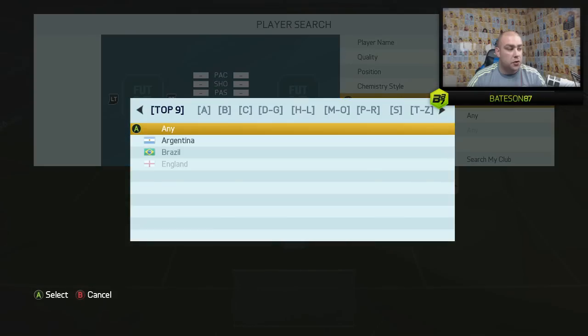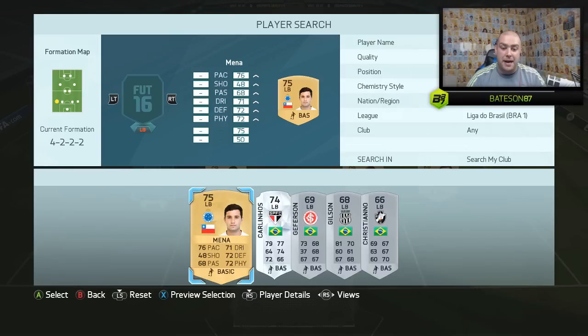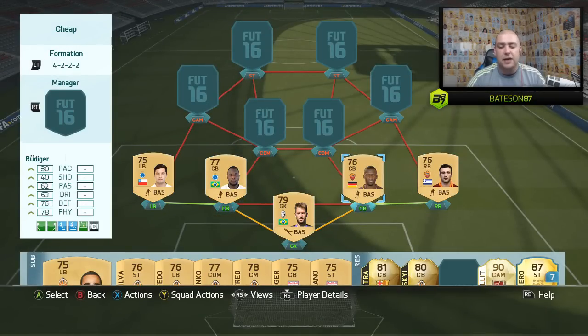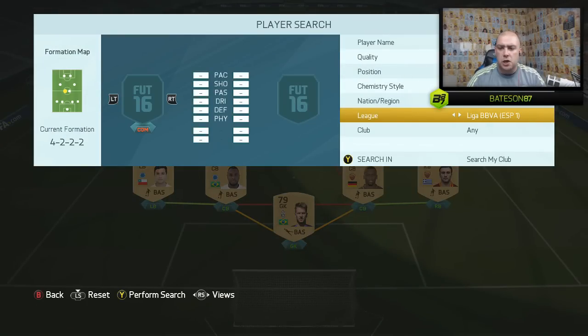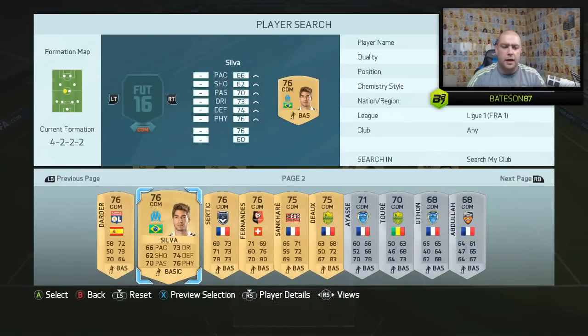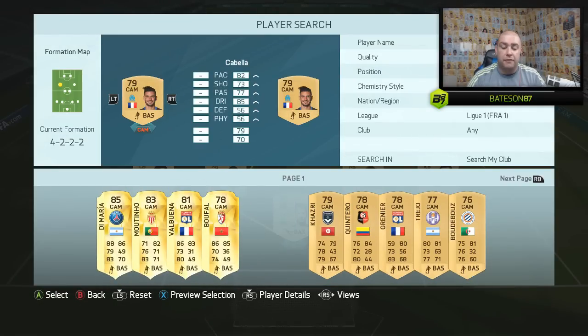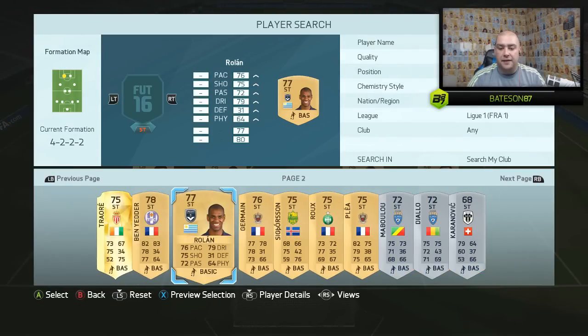In the left-back position we move over to the Brazilian League and go with Mena — 76 pace, 71 dribbling, 72 defending, 72 physical. I had no complaints with any of these players. In the CDM position on the left-hand side we move to Liga 1, and we go with Lucas Silva from Marseille, ex-Real Madrid on loan. In the CAM position we go with Cabella from Marseille as well, getting a strong link to Silva. And in the striker position we're using Ben Yedder, who I love in my road to glory.